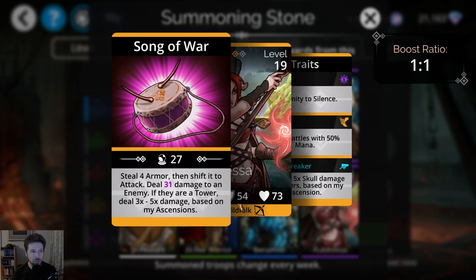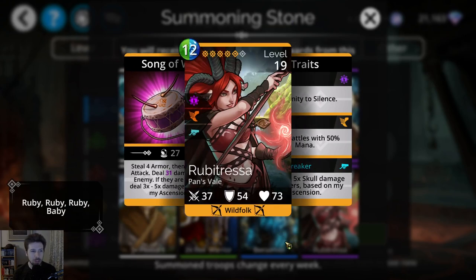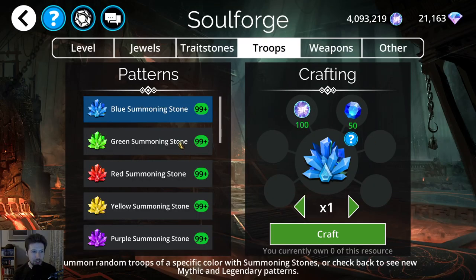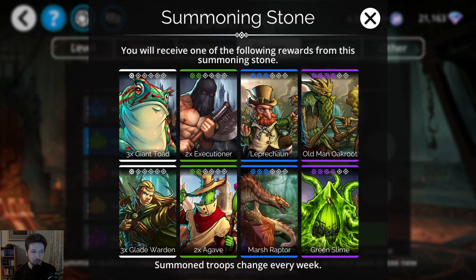If you don't have that troop initially, you're going to get it anyway in the event shop when it comes around, so it's not a big deal. But if you already have it and want to try to get it to Mythic, now's a good time to do that.